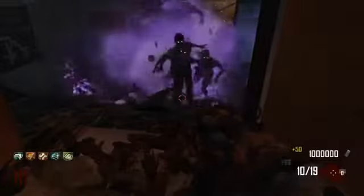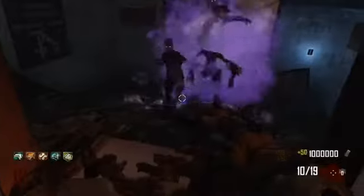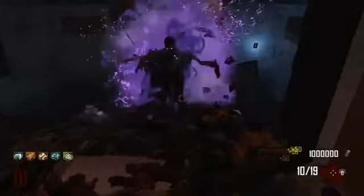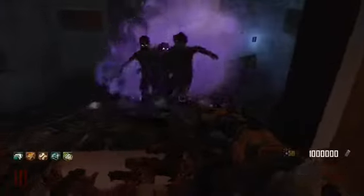That's if you get set up pretty quickly. I recommend coming here as soon as possible — you can buy Galvaknuckles so you can come here pretty early, like round 8. Just buy Galvaknuckles, buy all your perks. I recommend getting 4 perks before you come here, and then getting your other 2 when you arrive. Get them from the minion round.